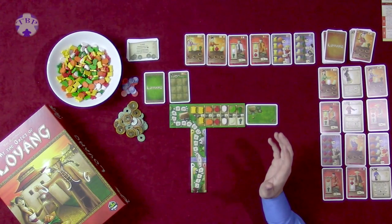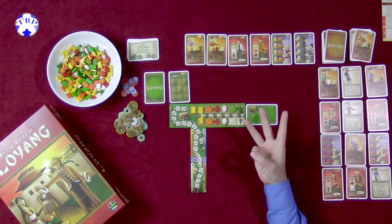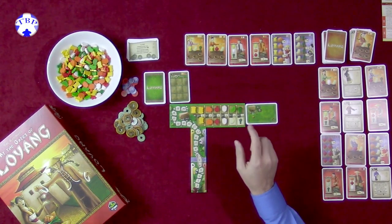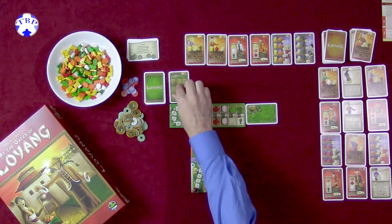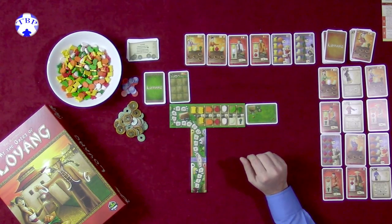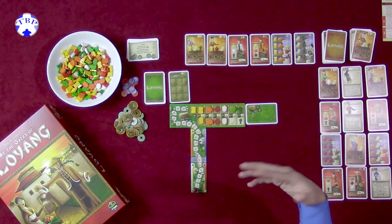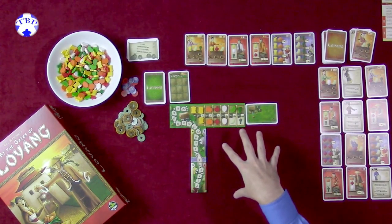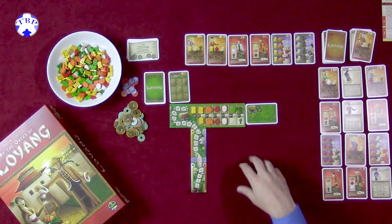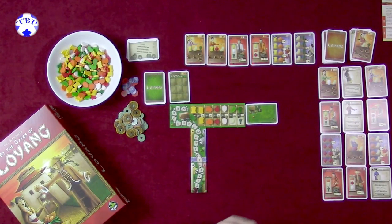This game is played over nine rounds, and each round consists of three phases. The first phase is the harvest phase, where players will be bringing in crops and putting out a new field. Following that, you'll have the card phase where players each get action cards and they're played out. In a multiplayer game, a new starting player will be chosen, and then there's the action phase.